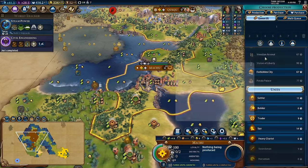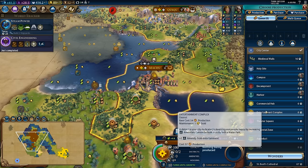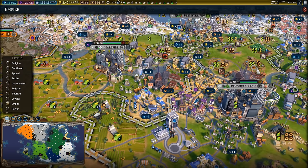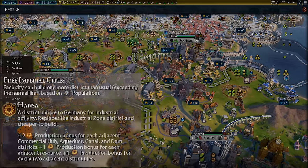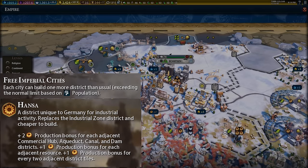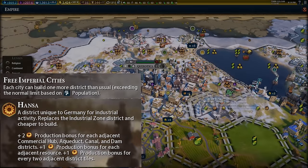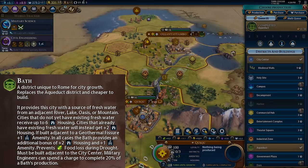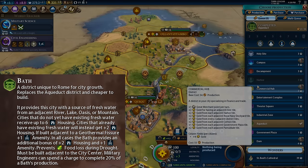For civilization-specific advice, this strategy works on basically any civilization, but a few have specific bonuses. Germany is by far the best and most flexible — in the absence of an easy aqueduct tile to link two cities, they can use commercial hubs, which give their Hanse (the unique replacement for the industrial zone) the same adjacency as aqueducts and dams do. They can also build an extra district in all their cities, making it easier to place all these districts without waiting for growth. Rome's unique district, the Baths, is an upgraded aqueduct that gives more amenities and housing and is cheaper to build, getting this strategy rolling faster.